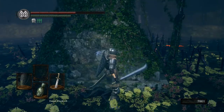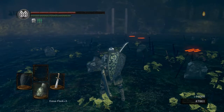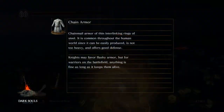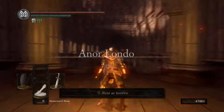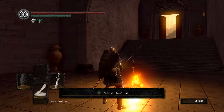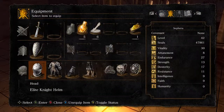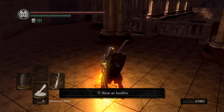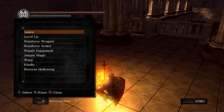We're actually going to grab the Hornet Ring back here. It's going to add effects to your parries and make them do more damage — I think it increases it by like 30% damage. We used a Homeward Bone. We didn't rest at the Undead Parish — oh well. So we essentially skipped the entire part of having to buy the Crest of Artorias. We didn't have to do that at all, which is very good.